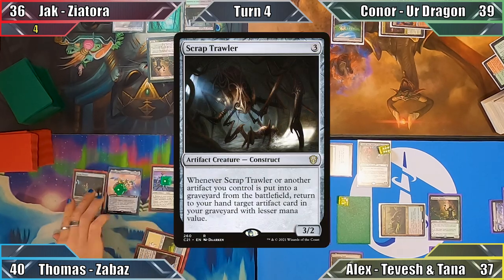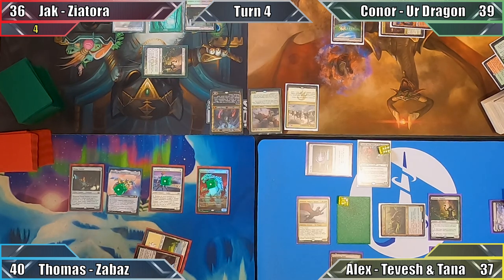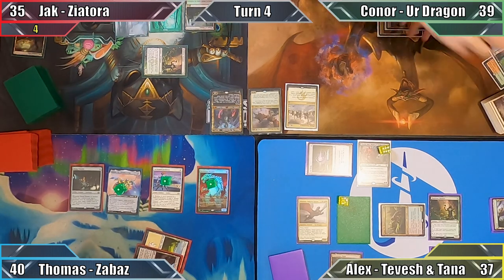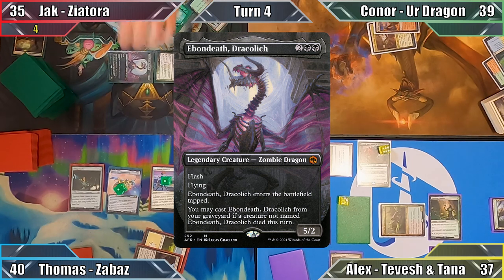Thomas casts Scrap Trawler and passes. Jack responds by exiling the land in Alex's graveyard, adding a black mana to his pool, and pays one life to sacrifice his fetch land. He searches for a Swamp, puts it onto the battlefield, and taps out to flash in Ebon Death Dracolich. Well, I wasn't expecting that.